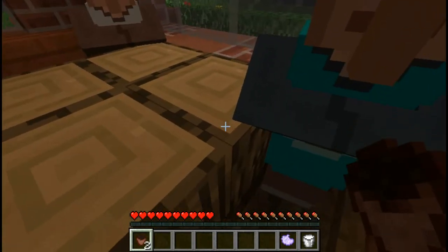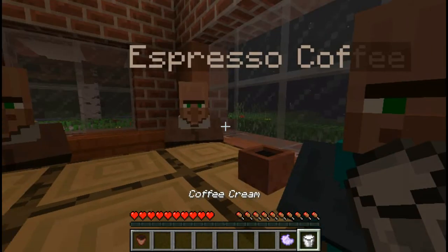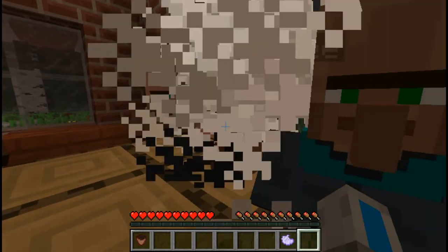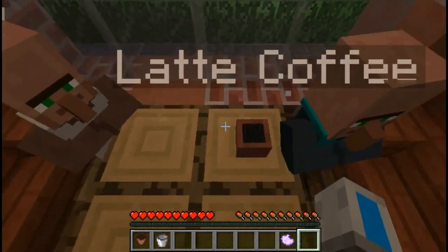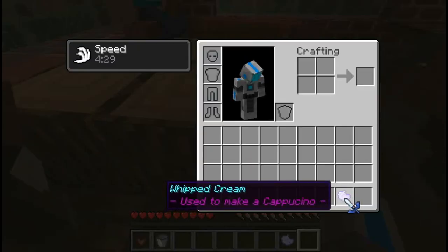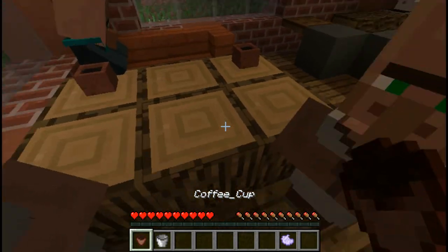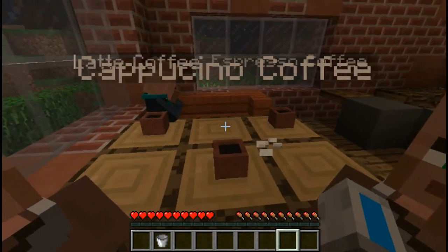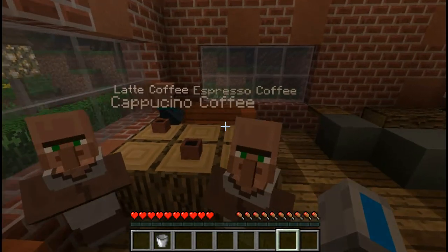The second type of coffee is latte. It can be made by throwing coffee cream on top of your coffee cup. There we go — latte coffee. And then we're gonna make a cappuccino. That's quite easy to make. Just throw some whipped cream on top, and there we go — cappuccino coffee.